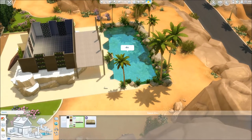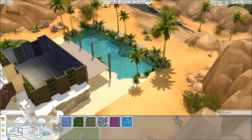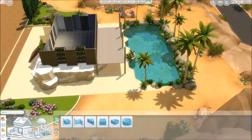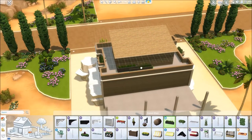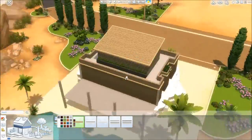Struggling a bit with the shape of the pool — it works okay in the end. Here I am trying out the different pool colours again just making sure I was pleased with my choice, and it took me a while to decide. Then adding more greenery to the backside of the building and adding roof trim around the place.